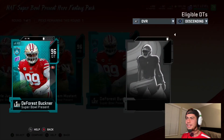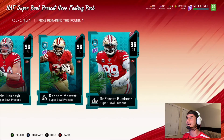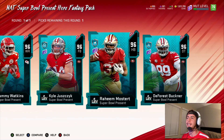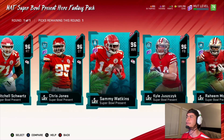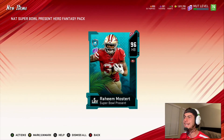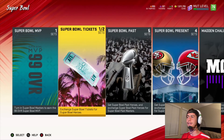Mostert is probably faster than my Eric Dickerson. Let me check Buckner — 92 tackling, 93 play recognition, 91 block shedding, 97 finesse moves. That's pretty finessey! This is a tough one because I think I already have a Mostert but he's not a 96 overall — he's maybe an 80 something. I don't need a wide receiver, I have a pretty good wide receiver core already. Mostert's the one — too many 90s got it for me. I got me some nasty players!